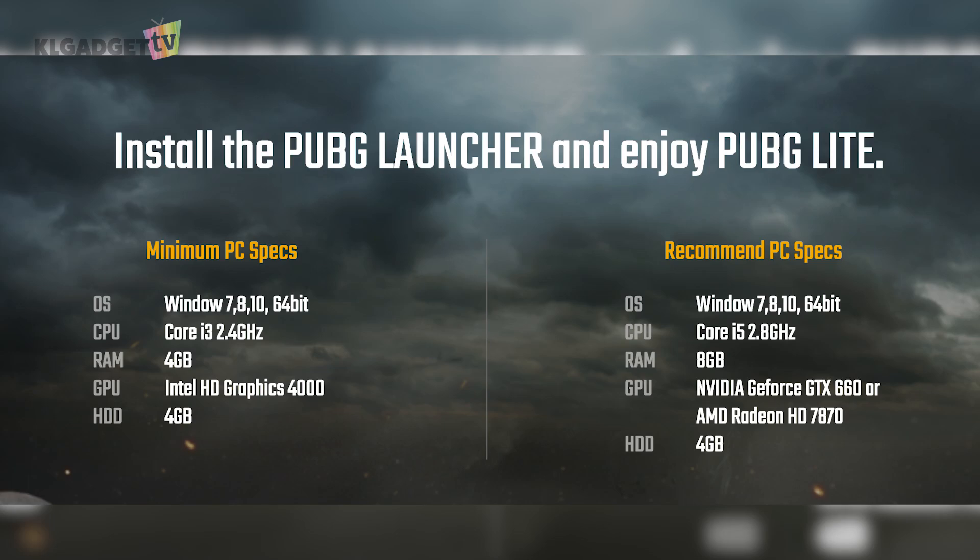Hey guys, if you've been wanting to play PUBG but your computer does not meet the requirements, PUBG has introduced PUBG Lite which accommodates lower-end PCs. The minimum specs required are Windows 7, 8, or 10 with at least an i3 processor, at least 4GB of RAM, and only Intel HD Graphics 4000 — so you won't even need a dedicated graphics card.